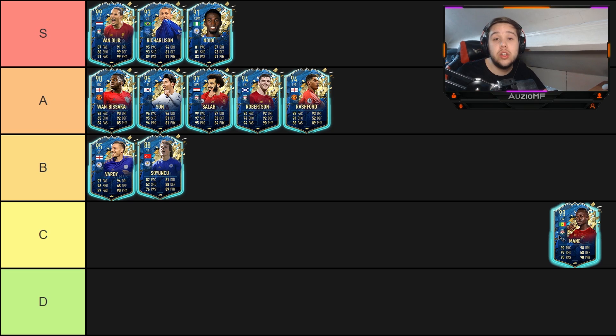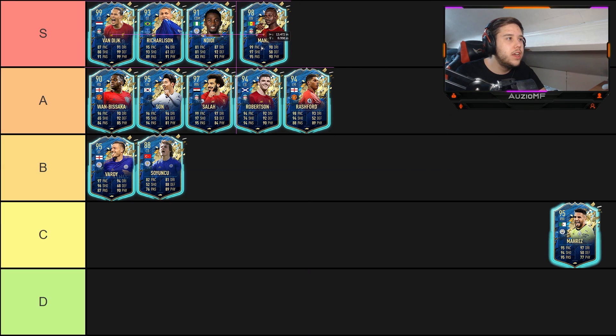Next up we have Mané. This card is actually better than the Team of the Year, so it's always going to be nice. He has four-star skill moves and four-star weak foot, which lets him shoot with both feet and do the burrow spin, standup, and scoop turn. Pace, dribbling, shooting, physical, passing — it's all there. We are going to move him into the S tier.